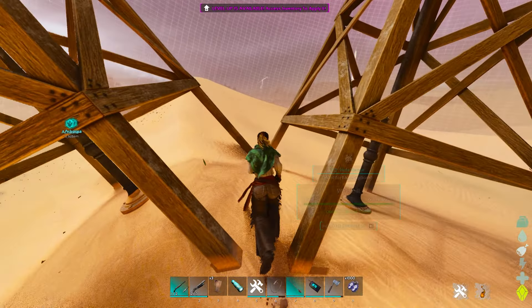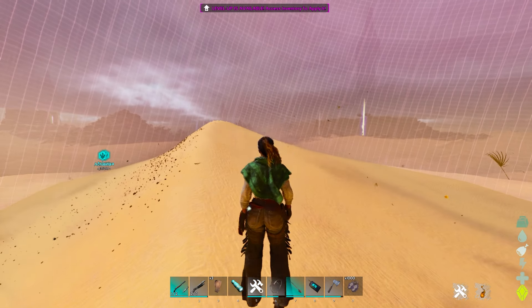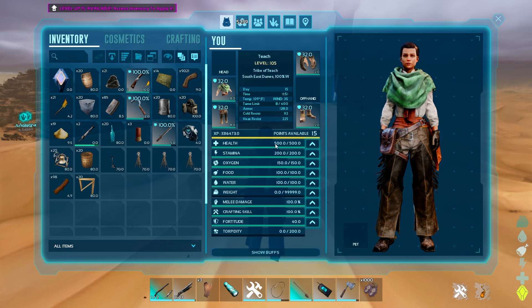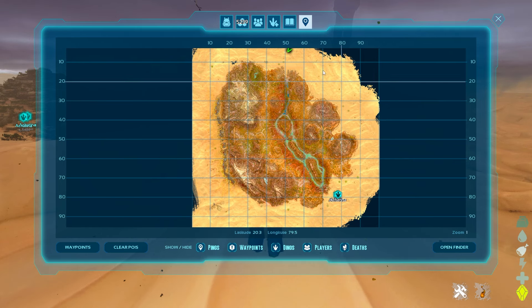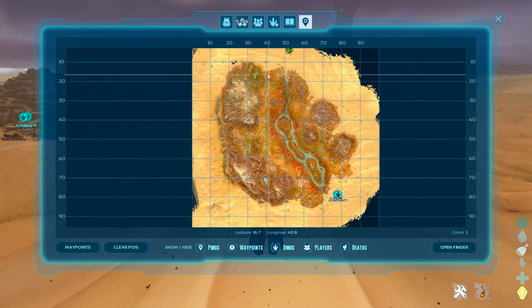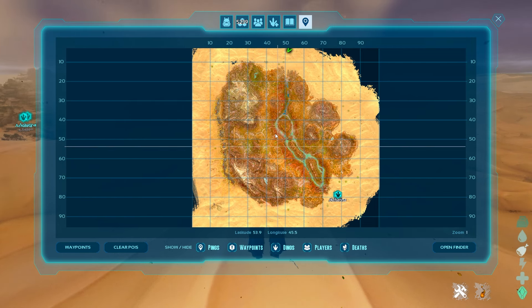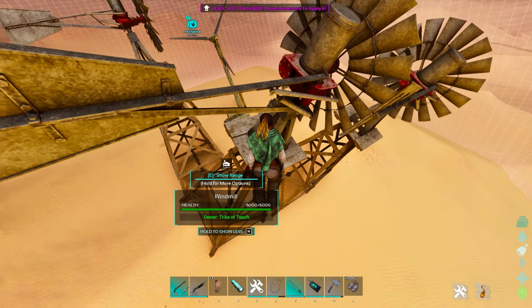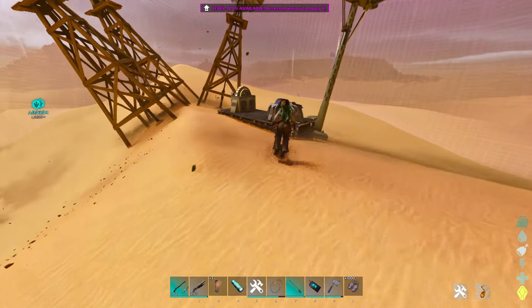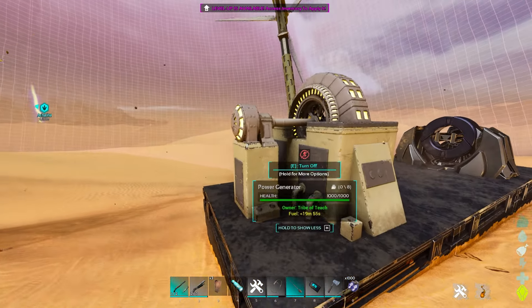So how do you read the wind and figure that out? If you hit your inventory, there is a 3, 2, 1, and 0% wind reading. 3% is pretty much anywhere that is considered a desert zone. Then there's 2%, which is usually mountaintop regions. 1% is pretty much all of your normal zones, and then 0% is the lower you get to the ground - there can be 0% wind in some areas. That will mostly affect your wind turbine, but it will affect your windmill actually functioning, so definitely utilize that concept.